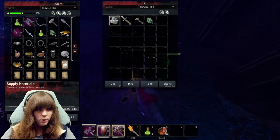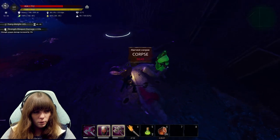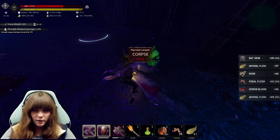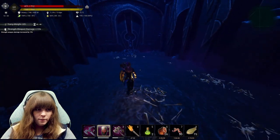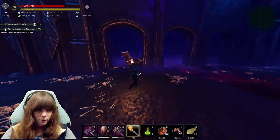We killed the champion bat! He dropped his weapon — Silent Slash. Yummy! I'll have all of that. It's not often I collect all the boss loot. And then we'll take his flesh, blood, leather, all of his bits and bobs.